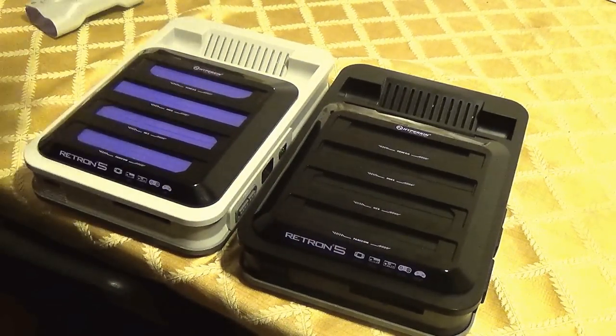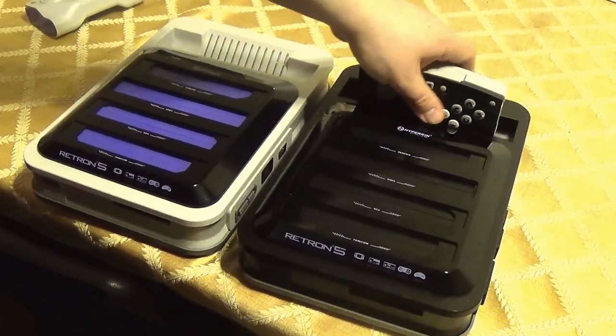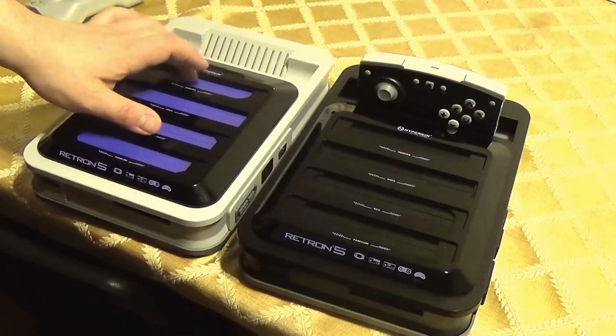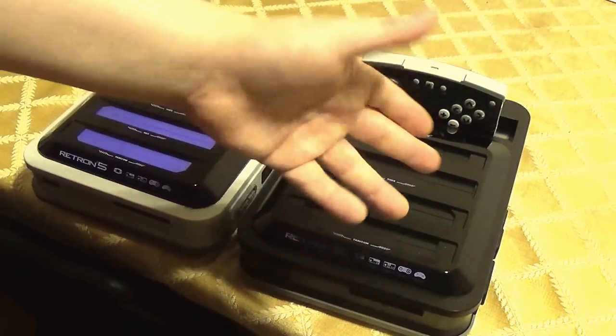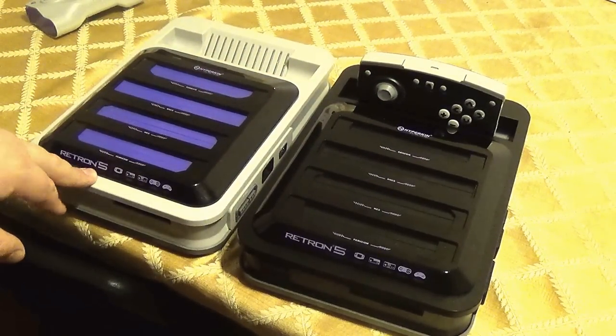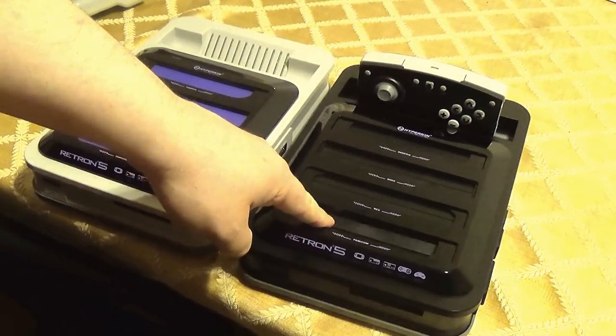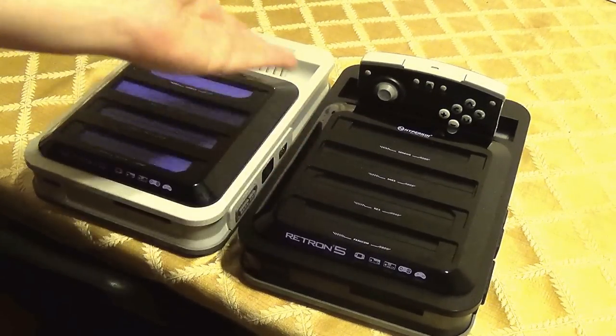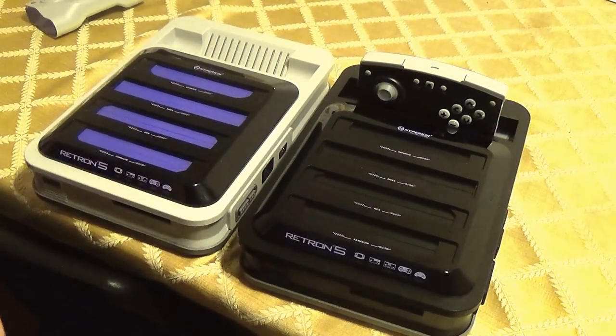At least for this console, they seem to have improved the cart ports. There's also the built-in memory difference — this one has one gig, and I think the revised one is three or four gigs. I don't really need that much with a retro console for save files, but it's not a bad thing to have extra memory.